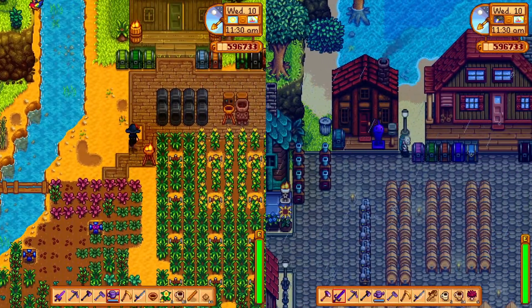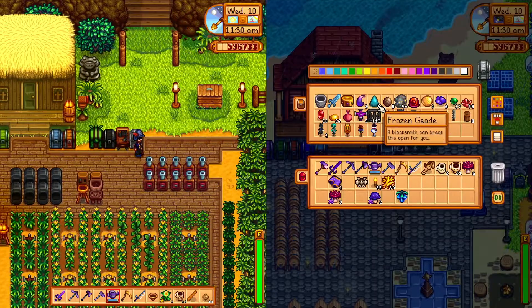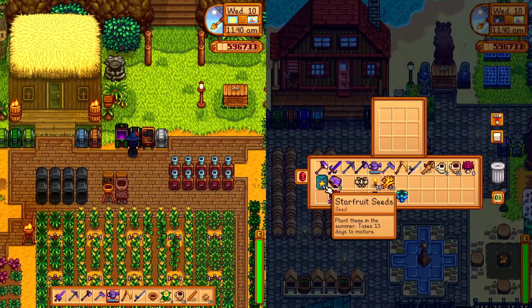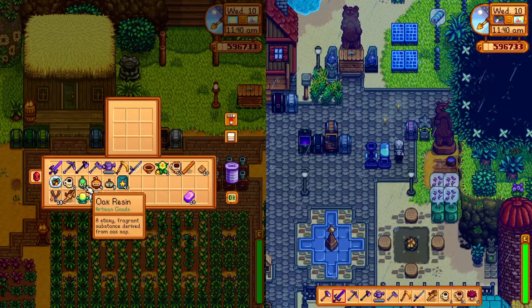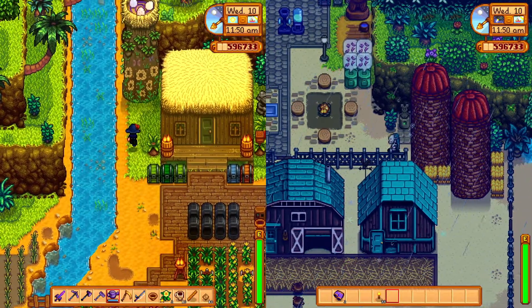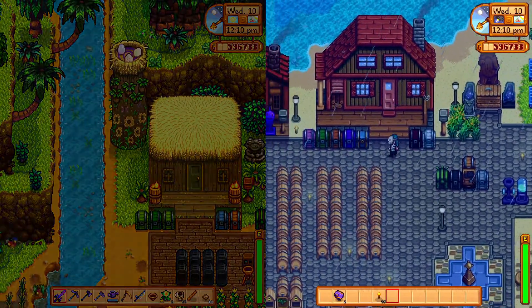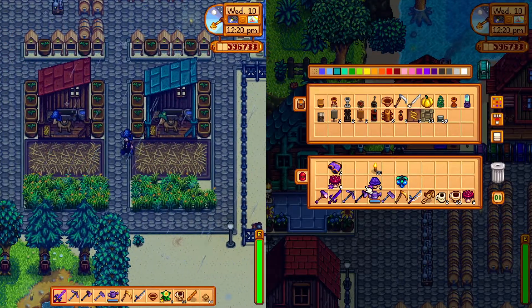Easy peasy! Here are some more starfruit seeds — oh, thank you! Ooh, 40. We did not need to buy the 30 I bought. It's fine, they're good. Is that rice ready? No, it needs little brown bits on top of it. Okay. I'm going to go back home and visit the wizard to buy the obelisk. Do we have the stuff for it? Yes, I have it in my pockets. Very nice.